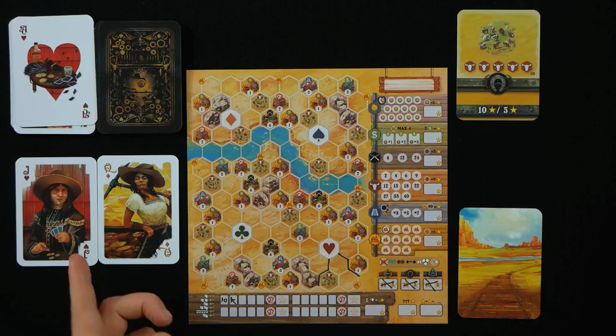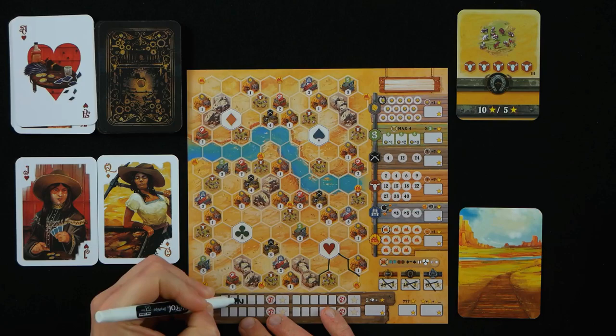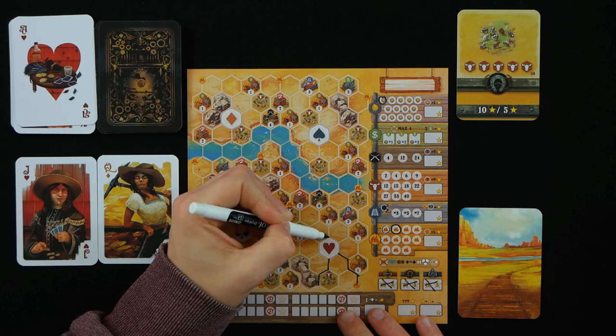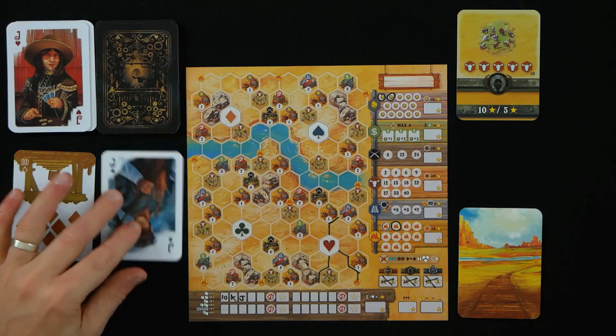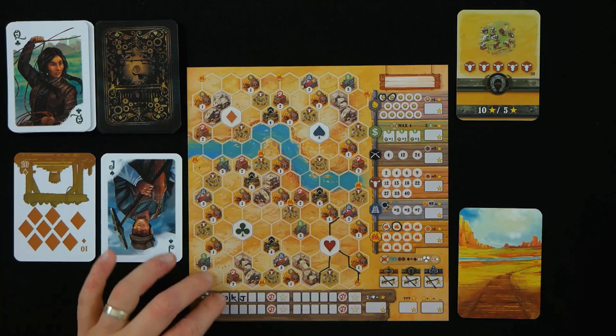I've got another heart and a diamond. I could start working on the cattle, but I think I'm going to use the Hearts again, to use the Jack. I'm going to draw one railroad track here, which gives me another town, and then draw another two, which gives me another gold. In the solo I have a set point threshold to hit — I'm very bad at this game and haven't hit that threshold yet, so don't be surprised if I don't do very well, but hopefully it gives you an idea of how the game plays.